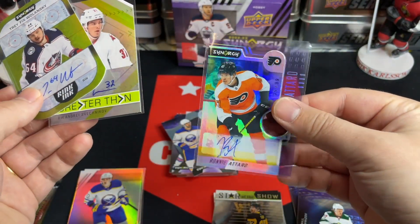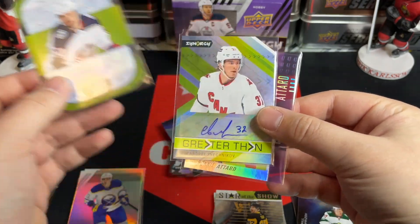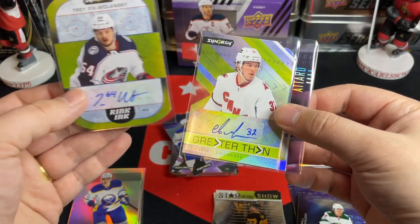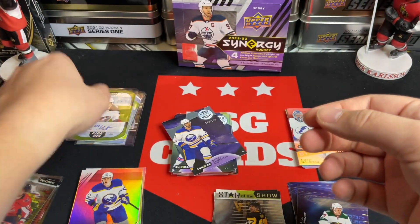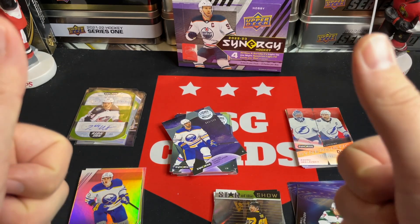Three autographs total: Ronnie Attard 95 of 99 rookie auto, a greater than auto of Svechnikov, and Trafix Wolanski rookie auto on the rink inc. Let me know your thoughts in the comments below. Thanks as always for tuning in — stay tuned for parts three and four coming soon, and we'll see everyone again soon. Thanks for watching, bye for now!